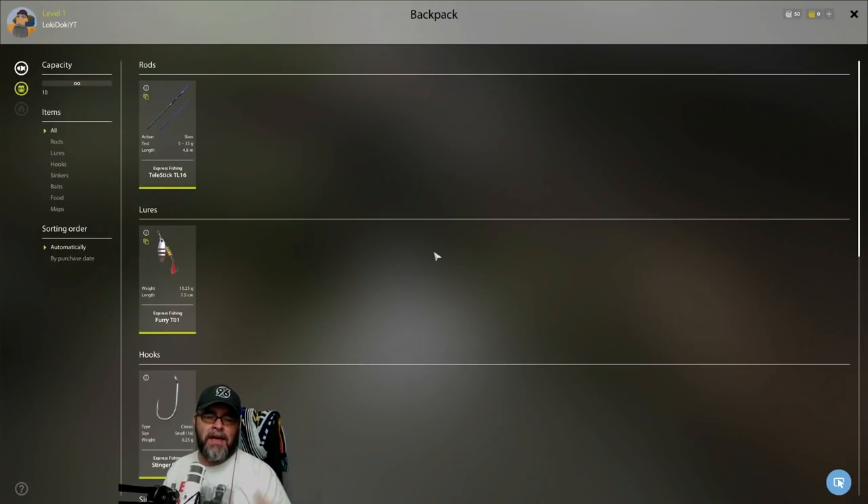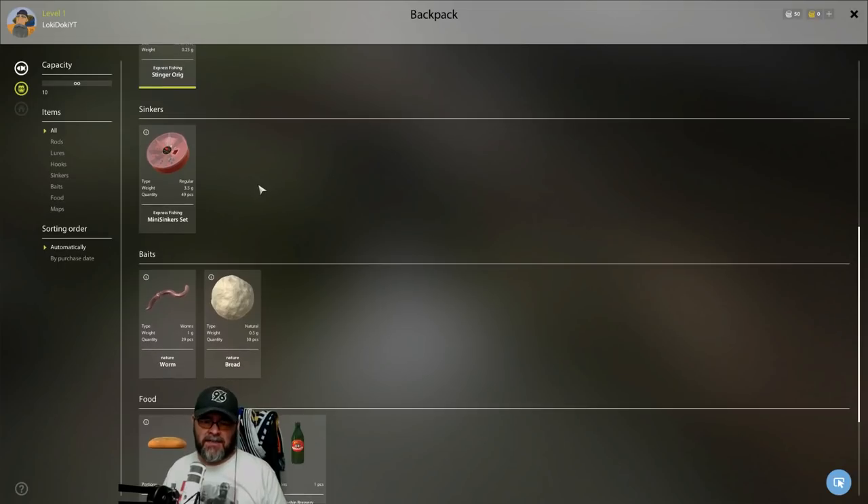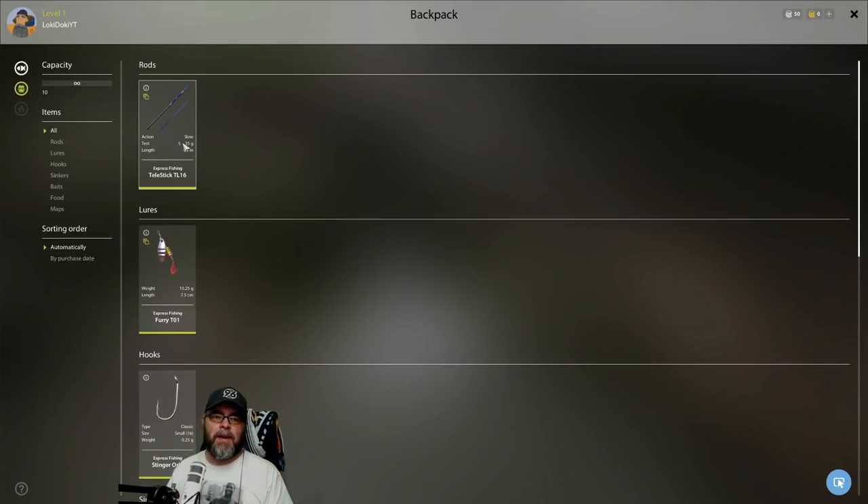What we want to do is look at — if you hit I on the keyboard shortcut, it gives you basic starter equipment. So it gives you this basic teller stick rod. We would call it either a pole or a whip in the UK. Remember this is Russian fishing — there are differences in how they call stuff, but basically it's a length of rod with no reel. There's no reeling in — it's just off the tip, so to speak.